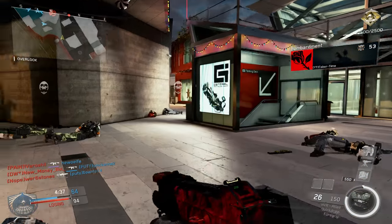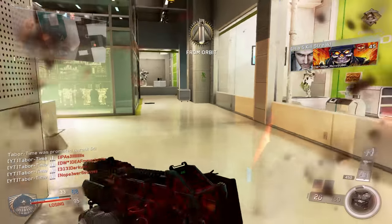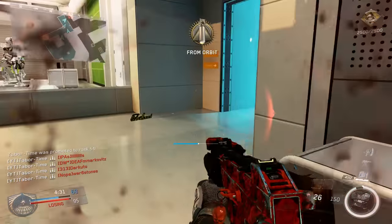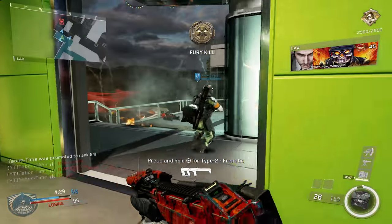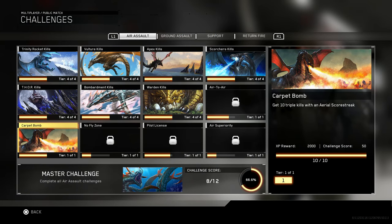most of the scorestreaks in this game are simply weaker carbon copies of their former selves. If we turn our attention to the air assault challenges, there's one that specifically involves the aerial streaks in the game: the carpet bomb challenge. Get 10 triple kills with an aerial scorestreak.